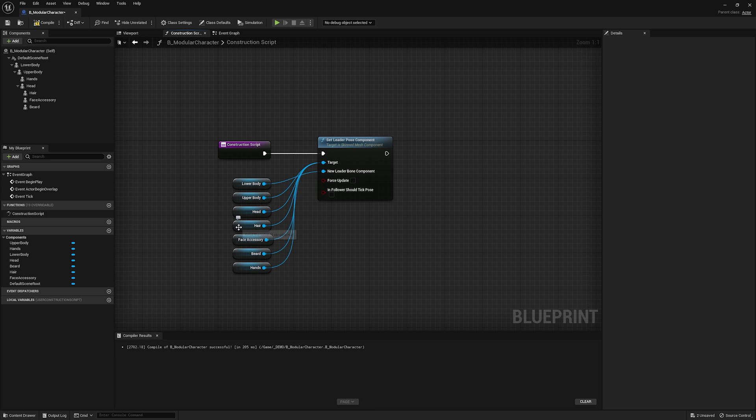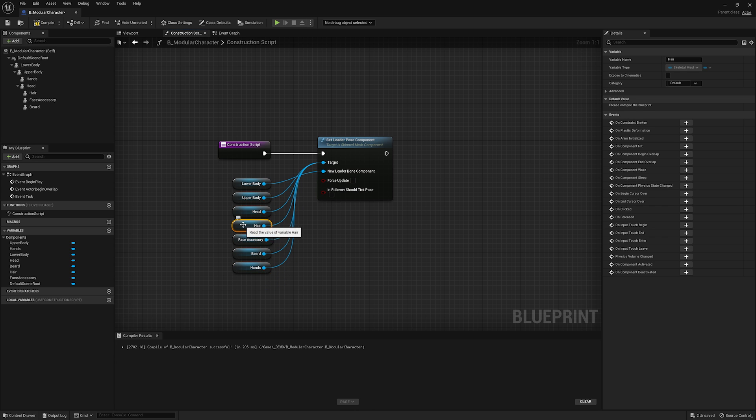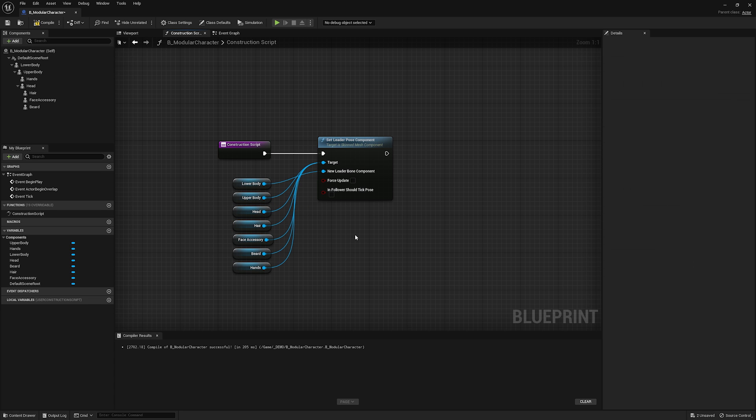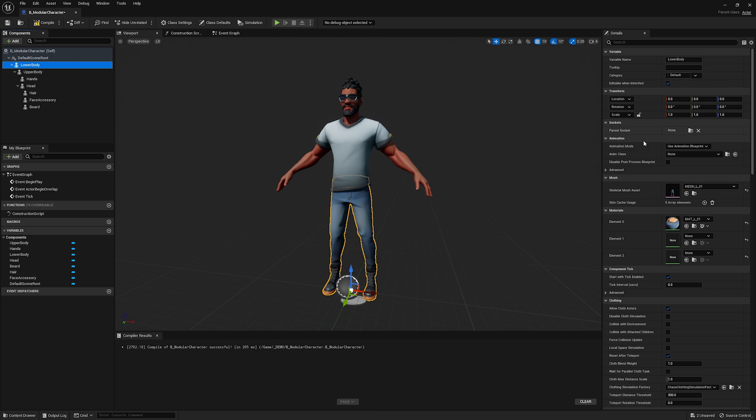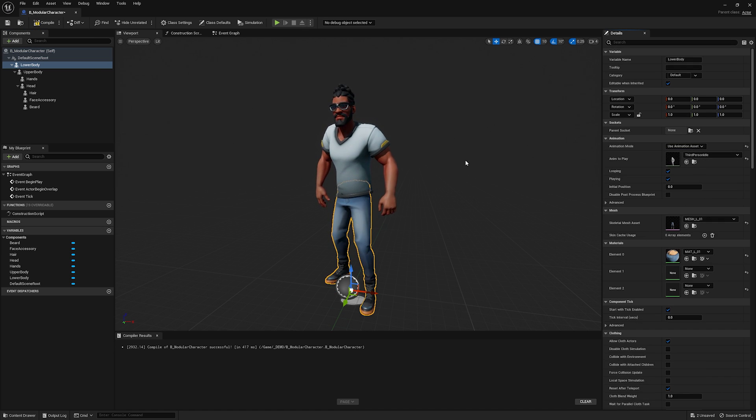There are some downsides — for instance, if you have a ponytail, in this structure you would need those ponytail bones all the way in lower body. We'll get around that in a couple of minutes. Now if I go to my viewport and compile, setting the animation asset back, we now have our idle animation playing on the entire character.